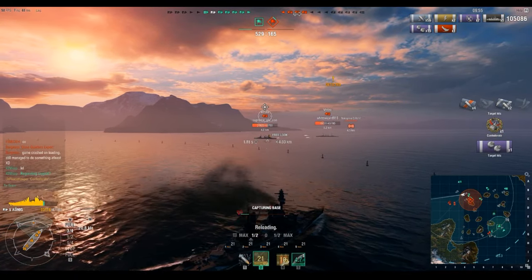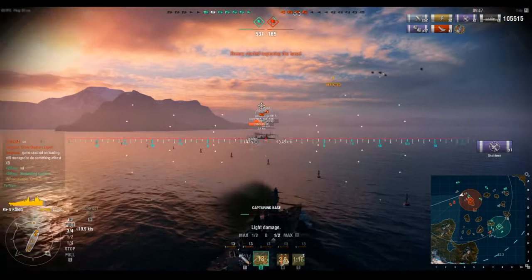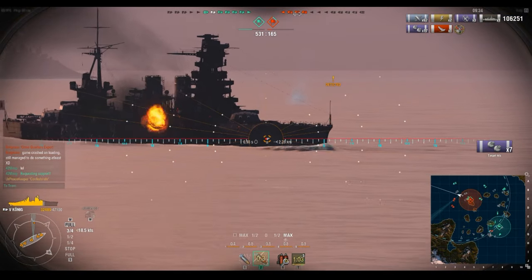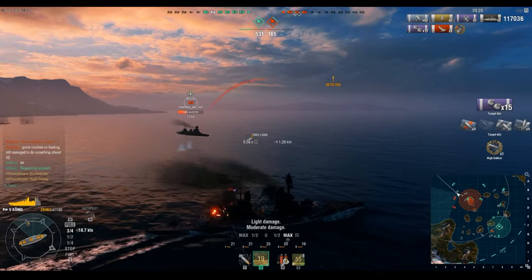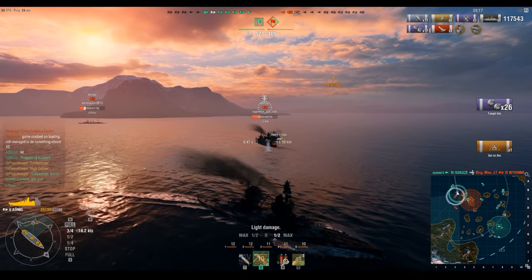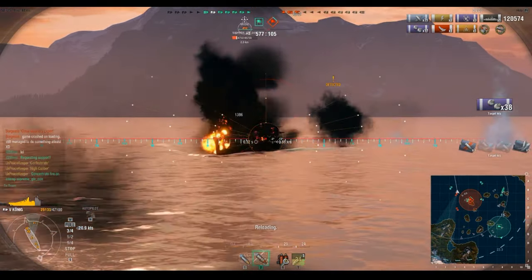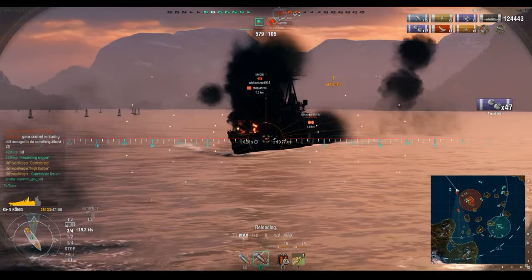A nearly dead Kirov goes down. I'm turning into these ships because I want to give a good angle to deflect fire while taking advantage of the gun arcs. Our secondaries are going to town at this point. Trying to avoid getting rammed — hoping I can kill him before he pulls it off. You can't overmatch the front bow on a Myogi with 12-inch guns, so we keep rotating — and he's down. Now on to the other Myogi.